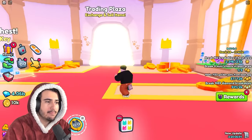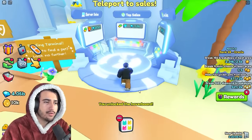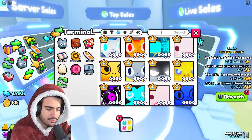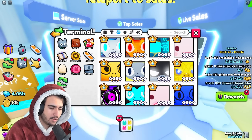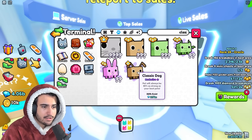Then head back in-game, go into the trading plaza, and go into the trading terminal. Search up each of those exclusive pets and click on them so they pop up in your recents tab.